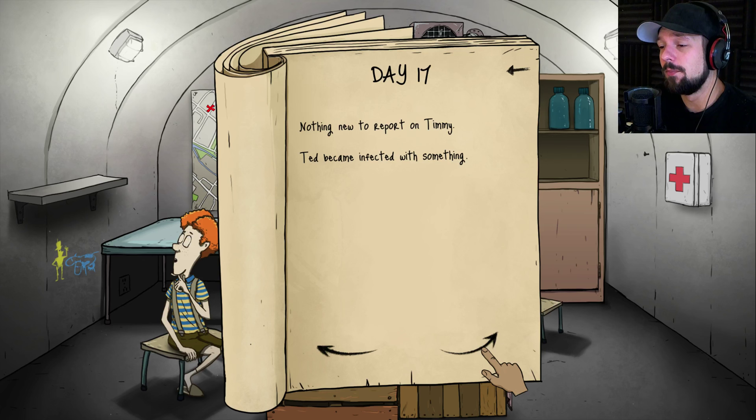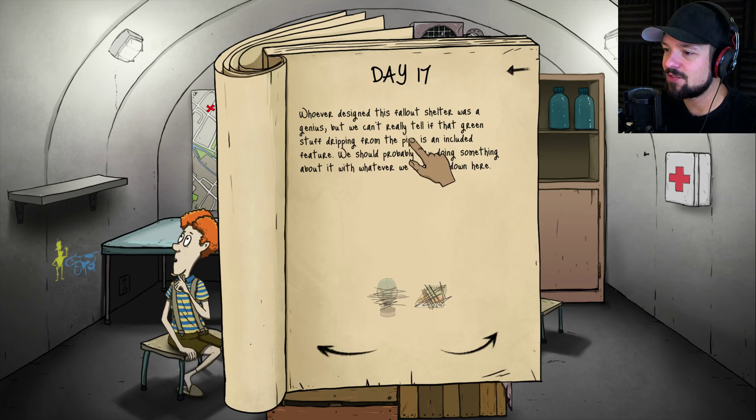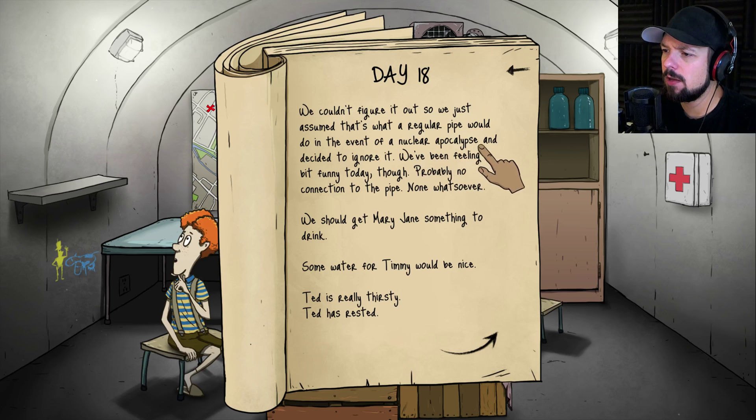Nothing new to report, I'm just going to let him be sick. Whoever designed this fallout shelter was a genius, but we can't tell if that green stuff dripping from the pipe is an included feature — probably not, and we can't do anything about it because we don't have the gas mask or the Boy Scout book. Is everyone going to get sick? We've been feeling a bit funny today, probably no connection to the pipe.